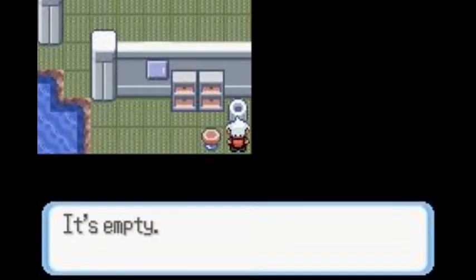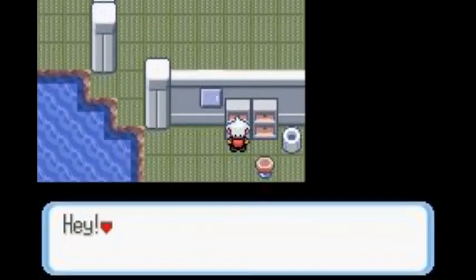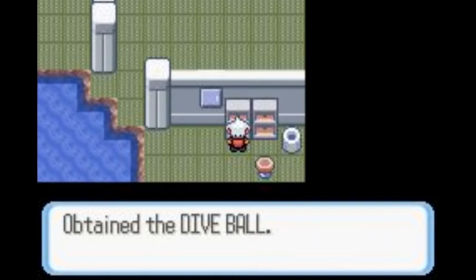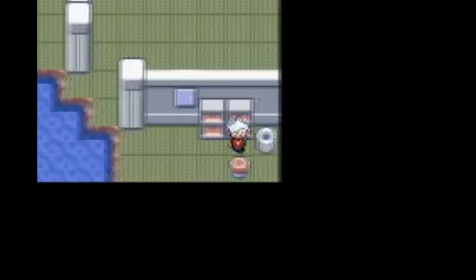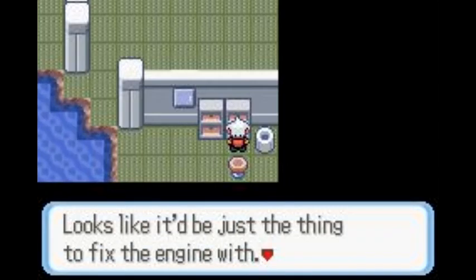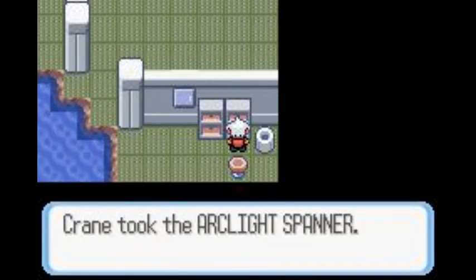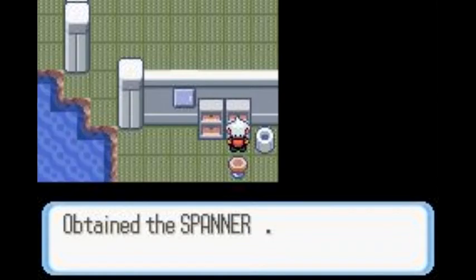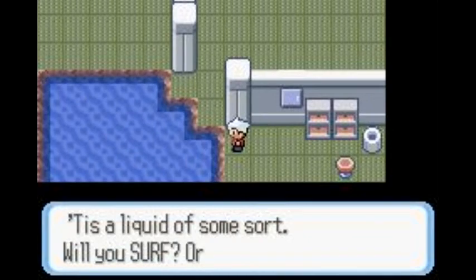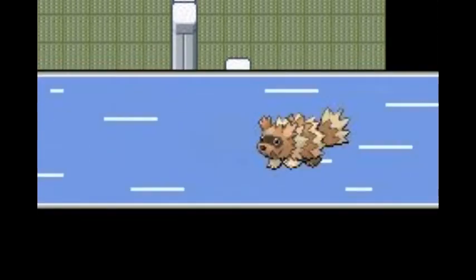Cubone is actually one of my favorite Pokemon of all time. Actually, it's Marowak — but Cubone evolves into Marowak. It's empty. Hey, there's some Pokeballs in here! I should start checking this kind of stuff. Hey, there's an Arc-like spanner in here! Looks like it'd be just the thing to fix the engine with. Good thing I checked it. What would I have done if I didn't find that?